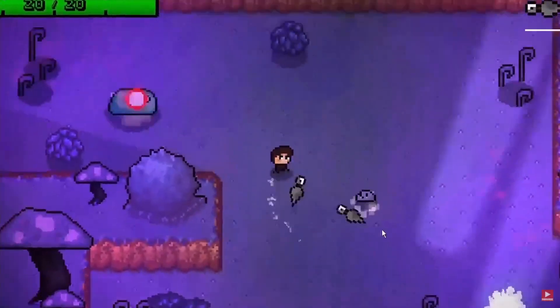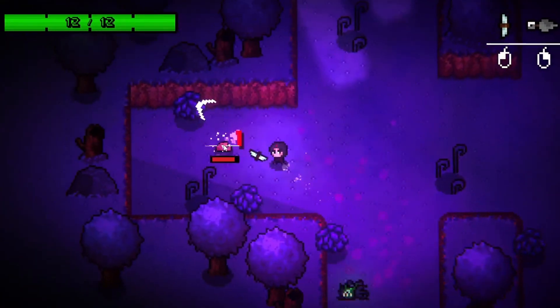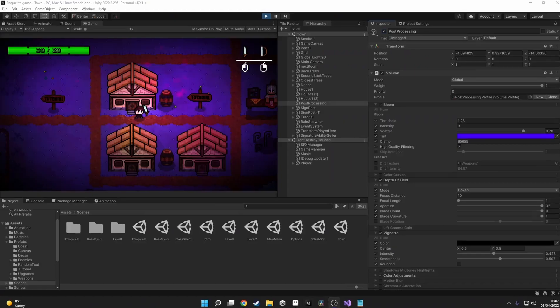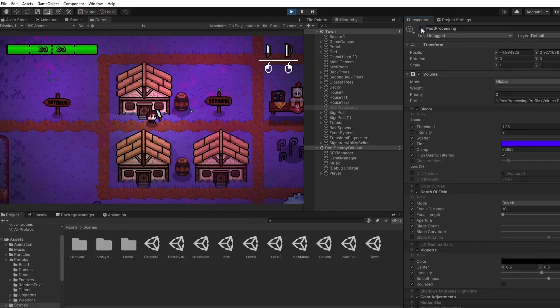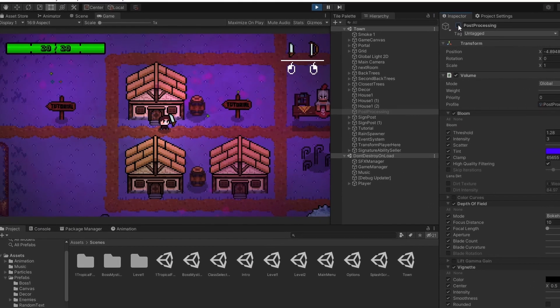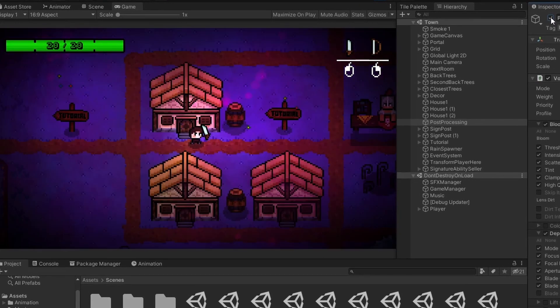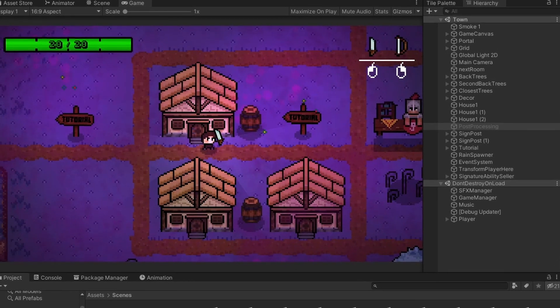Compared to the last video, the game visuals have improved significantly. The answer to how I did it is post-processing — it really makes a whole world of difference and without it the game looks terrible. As you can see on screen, flicking between with and without post-processing shows the massive difference it makes.